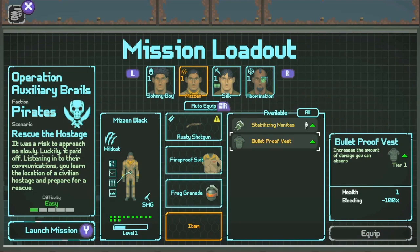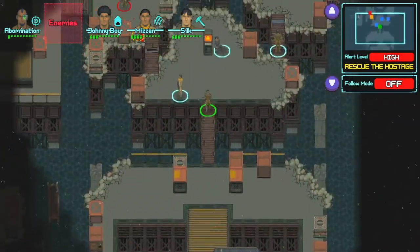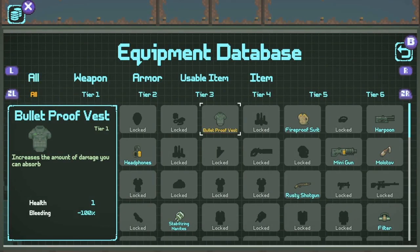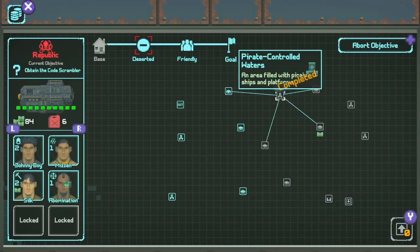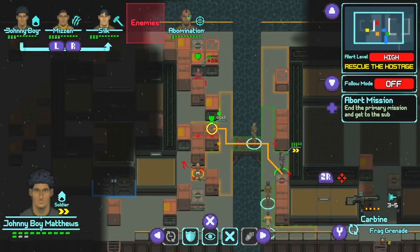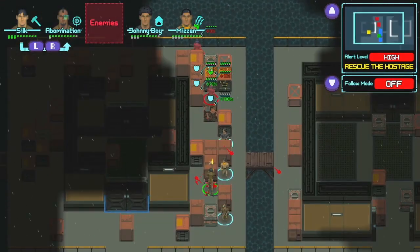One of the things about this genre you must nail in order for it to be successful is the combat, which thankfully feels good. Changing weapons and upgrading your characters makes a notable difference in the way you strategize and work through each scenario. If you enjoy turn-based combat and deep upgrade systems, you'll enjoy Depth of Extinction.